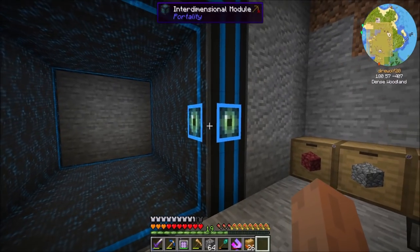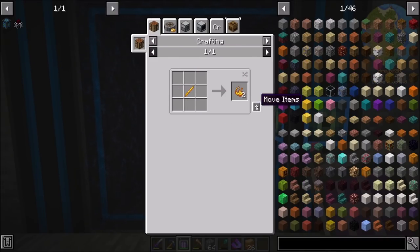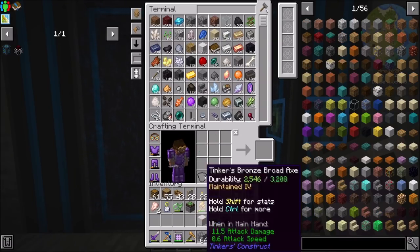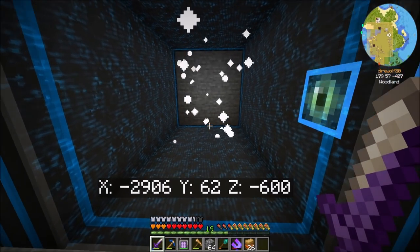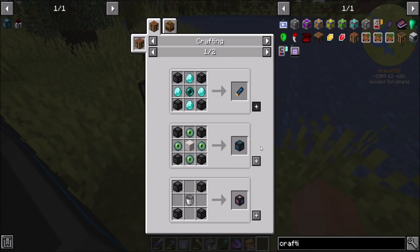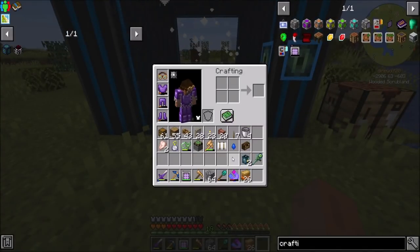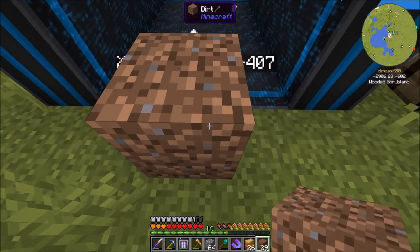By adding the interdimensional module we can do that. So let's make another one of those interdimensional modules — I'm going to make three of these. Let's teleport to there. Dial. Woosh. I can then break this and use my newfound crafting table to make you into an interdimensional module. Pop you in there. Now we can dial him up. Woo! Hooray! Slightly less easy than I had hoped it would be, but it works.